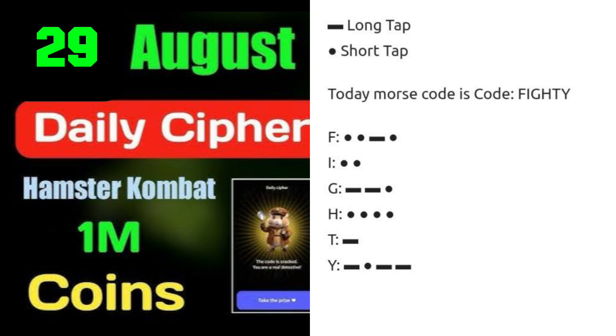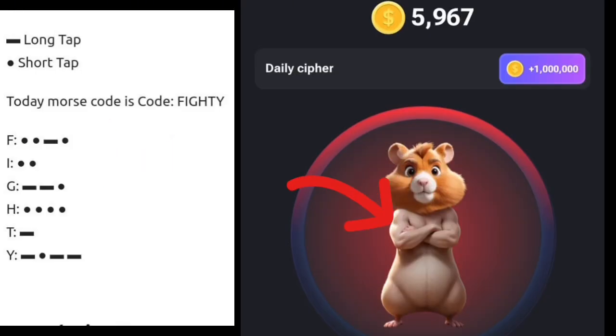To write F in Morse code, it is dot dot dash dot. The dot means short tap and the dash means long press. So you short press, short press again, then long press, then short press — and F will appear on the screen.